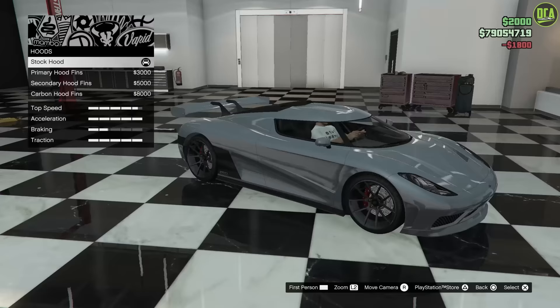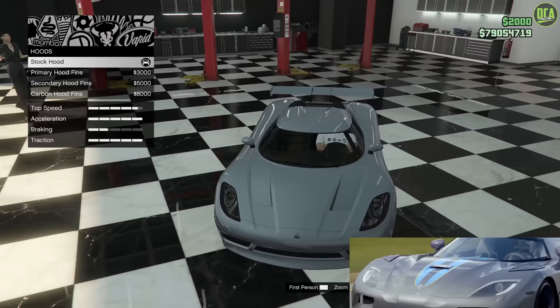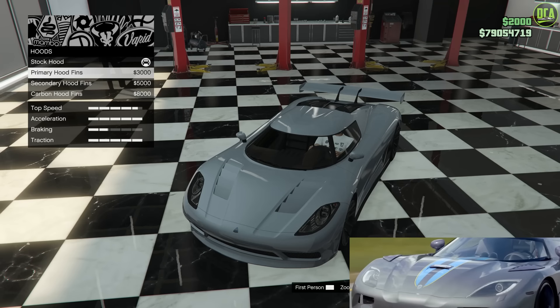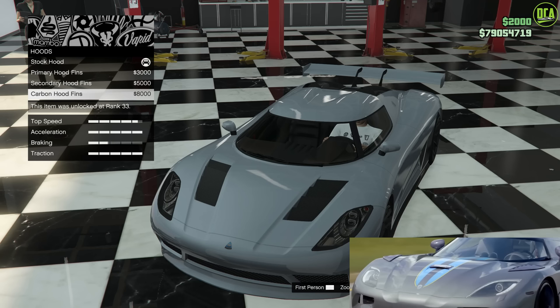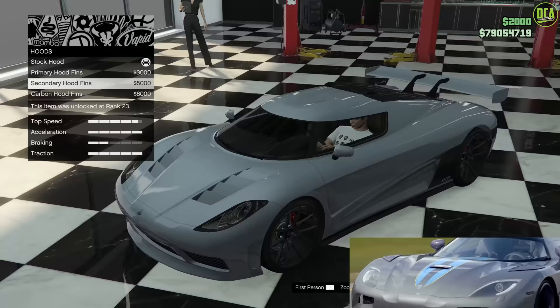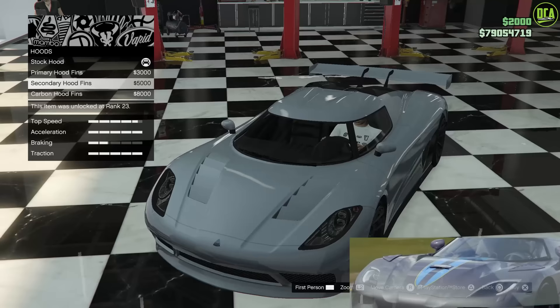Hood — this one's a bit controversial because the Koenigsegg has a little tiny hood scoop in the center. However, it doesn't have these giant hood scoops like what Rockstar did, or these hood fins. It does have vents with fins on the upper portion of the fenders, but not giant vents like this. I've seen people do the secondary fins and paint the secondary color blue so it looks like a blue stripe, but the problem is the secondary color is linked to the spoiler. So I think you're better off just choosing primary fins or leaving it stock. I'm going to go with primary fins.